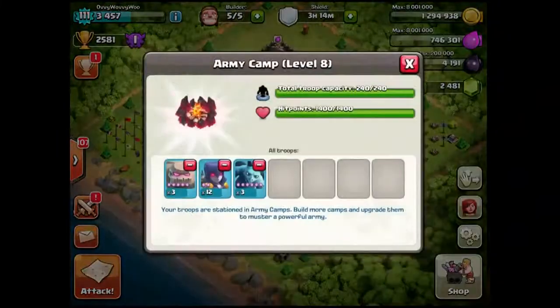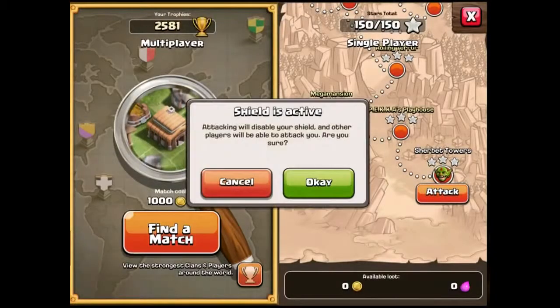And what I've gone with is quite interesting. Instead of the GoWiWi, we've just got the GoWi - so you don't need to go for the full GoWiWi, we're just going to go for a GoWi with a couple of minions. We're going to see how it goes. So let's go out, find a base to raid and see what happens.